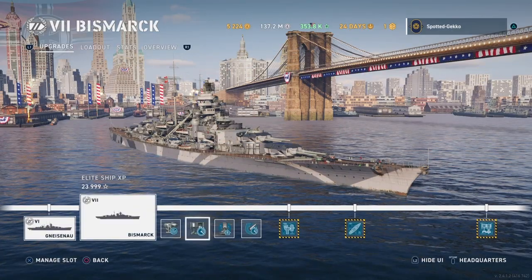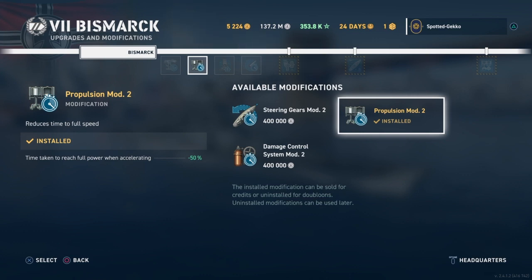The next slot has steering gear, damage control, and propulsion. As those who have been watching my quick guides know, I always choose propulsion mod. Since I do a lot of stop and go, I like having that 50% acceleration when I try to get moving. That's just my play style.